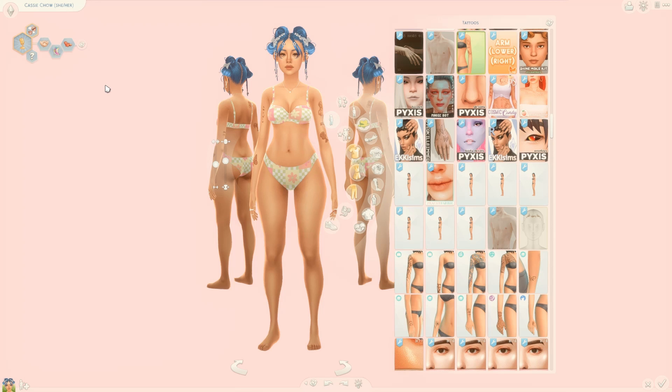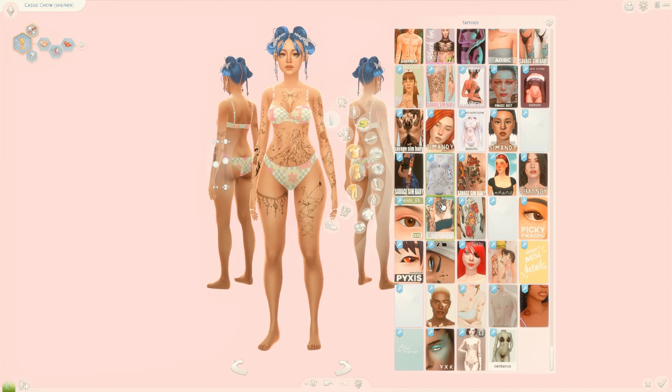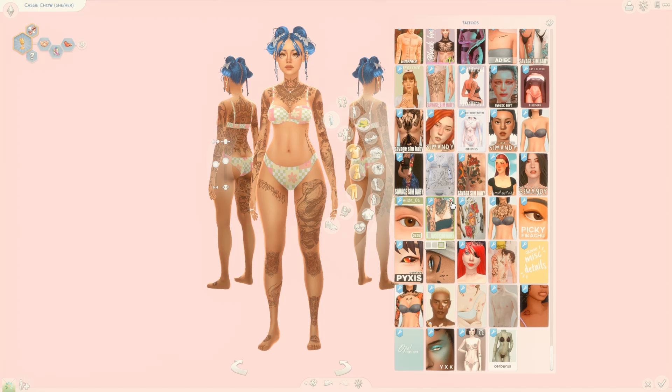One of my favorites from this year is the Controlled Positions CAS Tuning mod by Northern Serbian Winds. I used to avoid the tattoo section because I was tired of my sims doing 180s every time I clicked on something, but with this mod they stay in one direction. She's not moving, she's not turning — I absolutely love this mod. It keeps them facing forward as you click on tattoos.